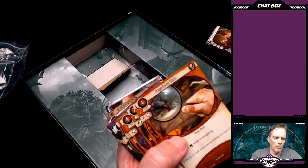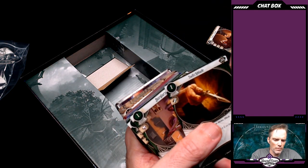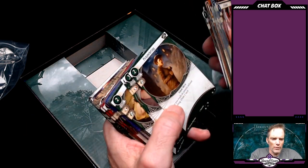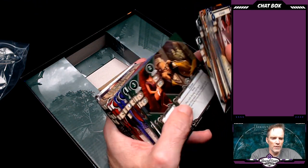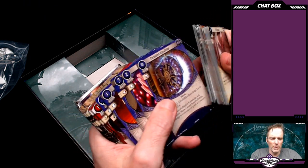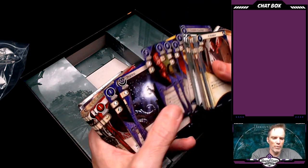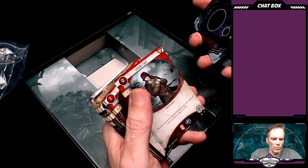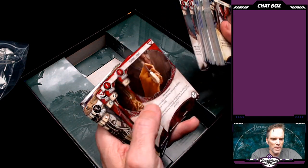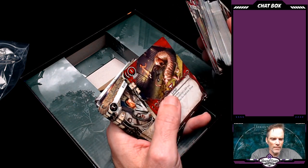There's one with a little globe — maybe that's for the librarian. And then we've got some green cards with a very interesting little runic symbol in the upper right-hand corner: burglary, pickpocketing, a derringer, hard knocks, a bottle of booze. Here's a very mystic-looking symbol in this particular card: forbidden knowledge, scrying — this is very mystic. Arcane initiate, drawn to the flame, ward of protection, fearless. This red set has like a falcon of some sort in the upper right-hand corner: leather coat, scavenging, baseball bat, stray cat, dig deep, look what I found, survival instincts, and lucky.